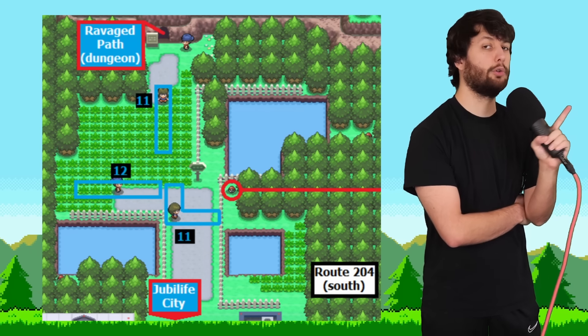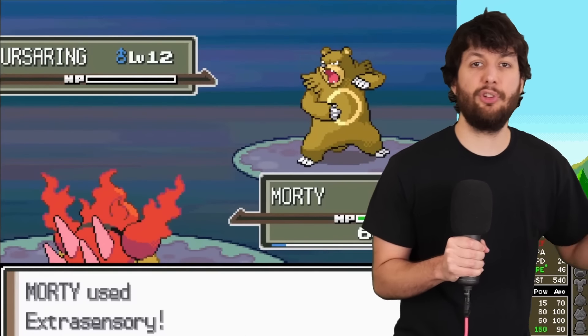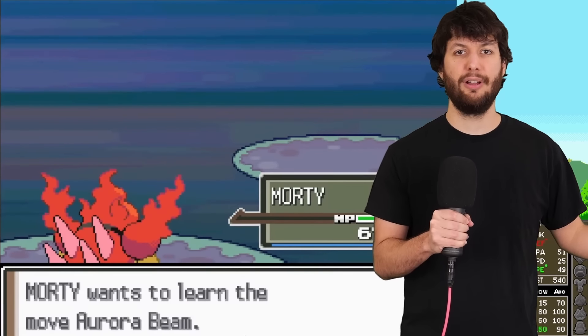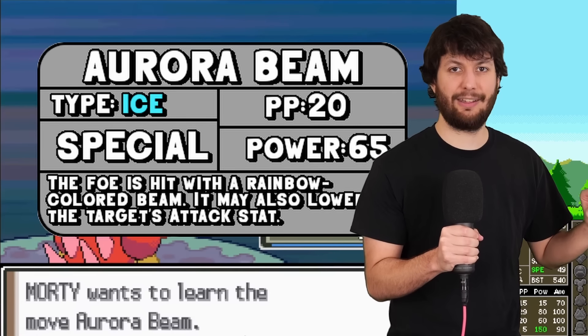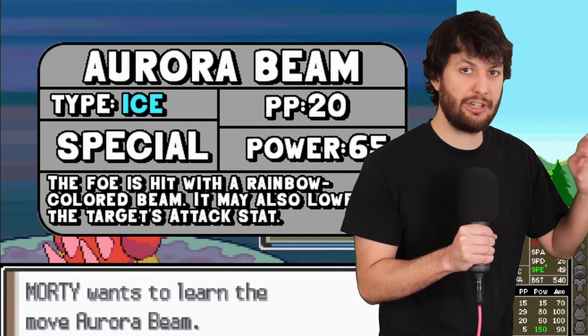We clear out Route 204. When we defeated the second trainer here, we got another level up move: Aurora Beam, a great coverage move. Almost immediately made Chatter irrelevant.